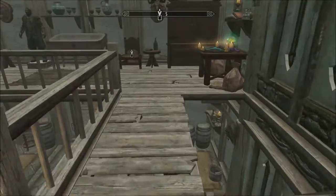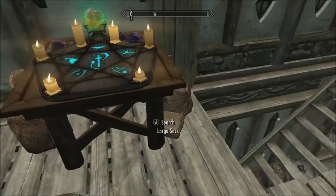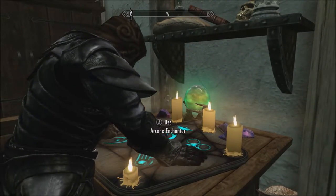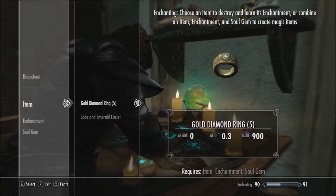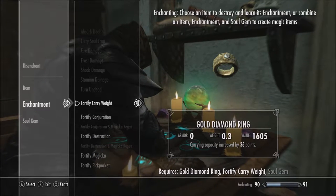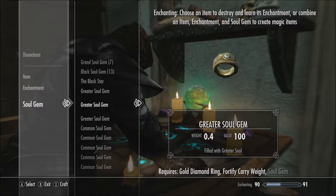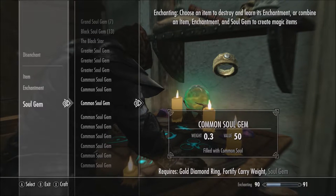But first, we need to enchant a little bit. I picked up all the diamond rings that were in my little wardrobe there a while back, and I decided now is probably the best time to enchant them with the most expensive enchantment I got, which happens to be Fortify Carrying Weight. So I'm going to do that with Common Soul Gems for those.